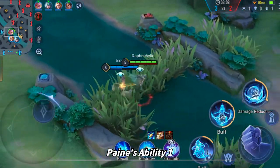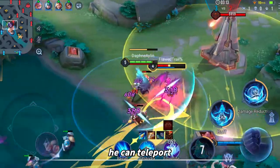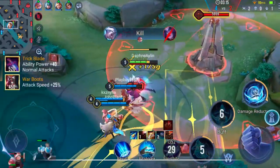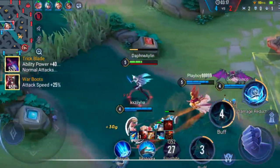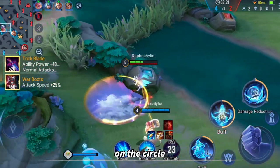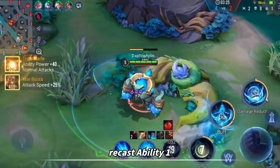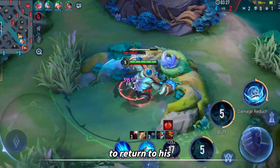Pain's ability 1 can summon a spirit, and when the cast is over, he can teleport to the spirit. In the game, Roy casts ability 2 first, and when the channeling time of the circle is about to end, Pain stands on the circle and casts ability 1. After going home to get a reset, he casts ability 1 again to return to his lane directly.